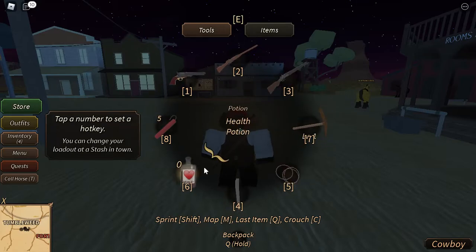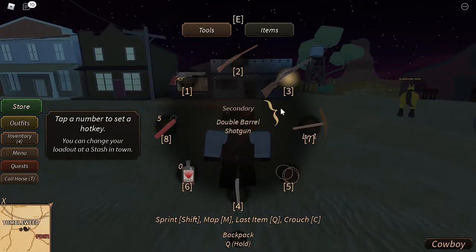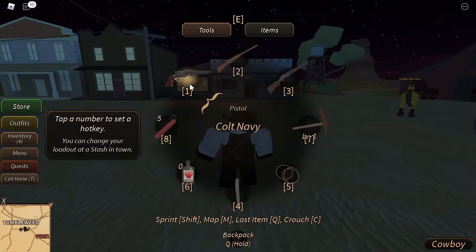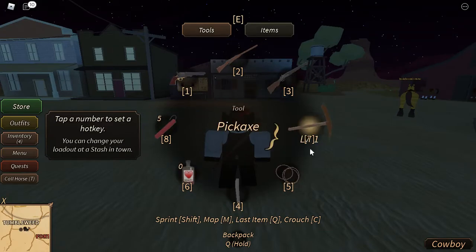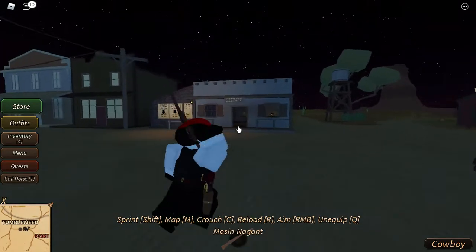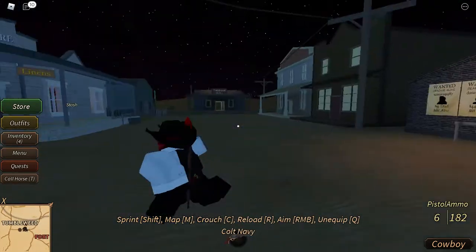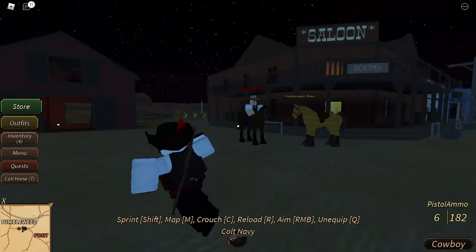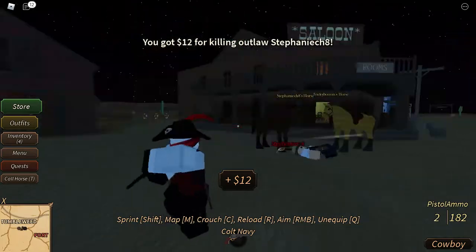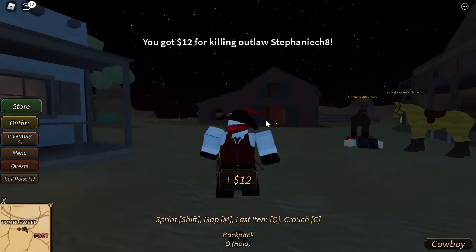If you press Q you can open up your weapon wheel. On PC you can actually keybind your weapons. You hover over the weapon you want — for example, my Colt Navy — then press a number to keybind it. If I press 1, I pull it out. You don't have to open the weapon wheel every time.